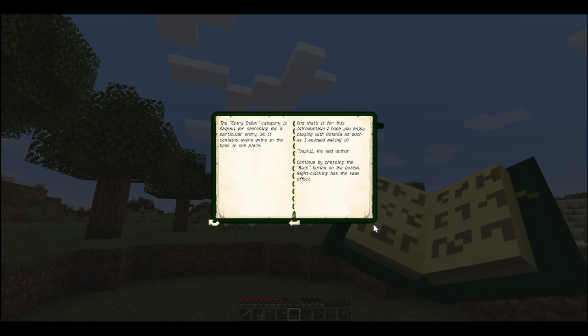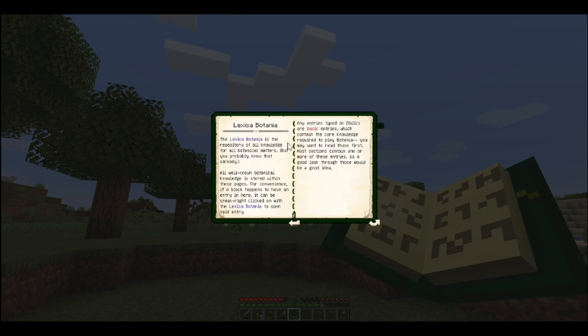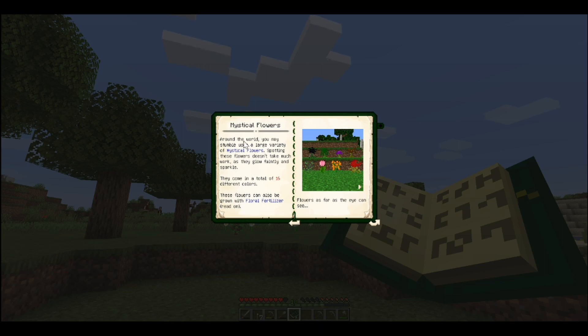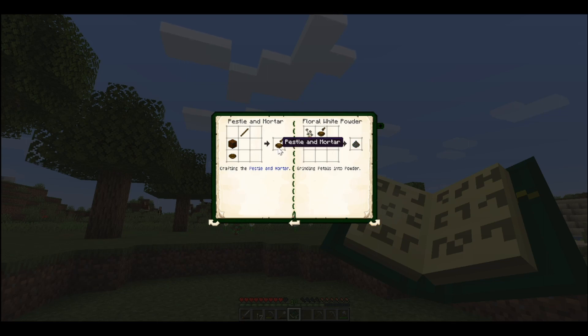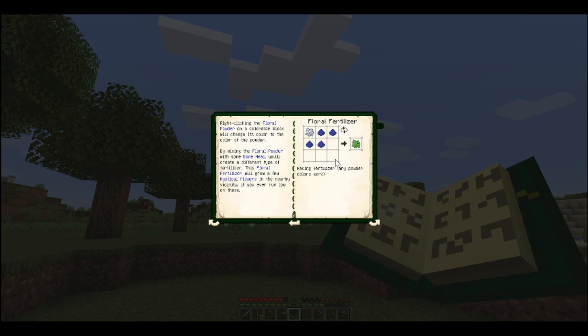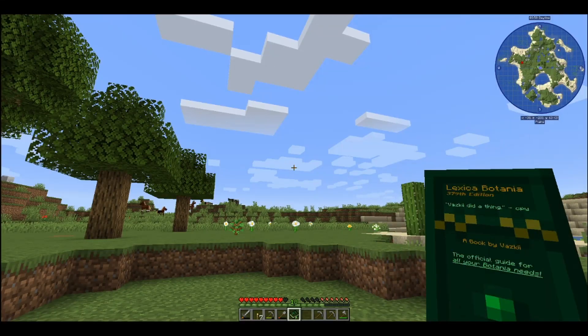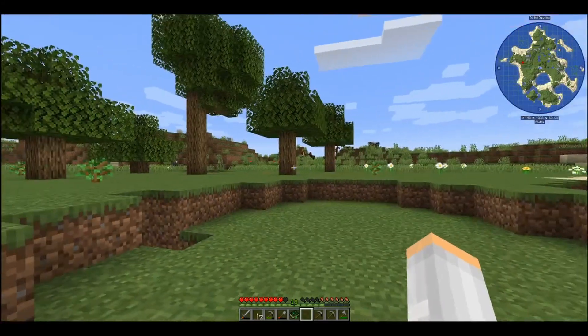Continue by pressing the back button on the bottom right — clicking has the same effect. That is basically what it is about in a nutshell. Mystical flowers — you put it in the thing, you get the petals, we're gonna make a pestle and mortar and that's gonna give us the powder, and I just showed you how to do the floral fertilizer. That's pretty much how you begin.